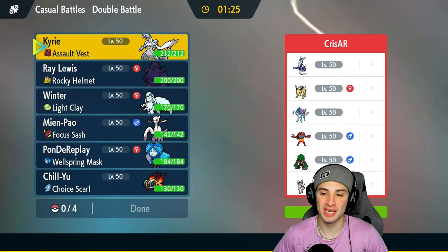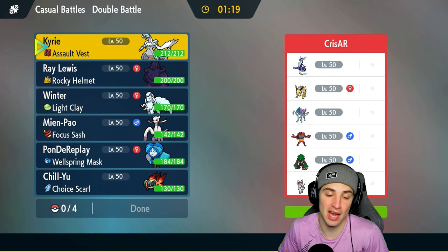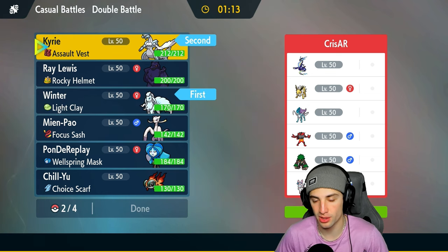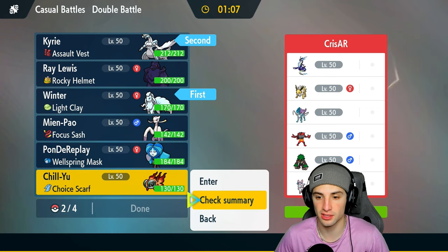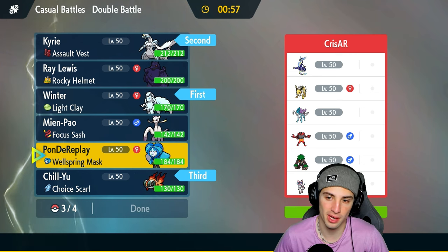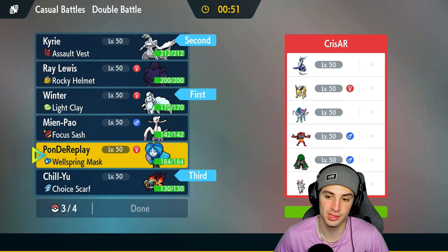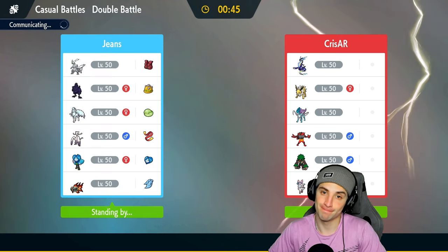Moving on to our final match — we're going up against a Miraidon team. Miraidon is very strong, especially with its terrain, and we don't have any way to take out terrain. But no weather control screams at me, so we're going into the snow squad every time. I'll lead Kyurem and Chi-Yu — Chi-Yu is great with Choice Scarf. Last slot is either Annihilape or Ogerpon, and I'm leaning toward Ogerpon with Ivy Cudgel for Incineroar and Horn Leech for Sweetroot. We're sitting 1-1, let's go 2-1.